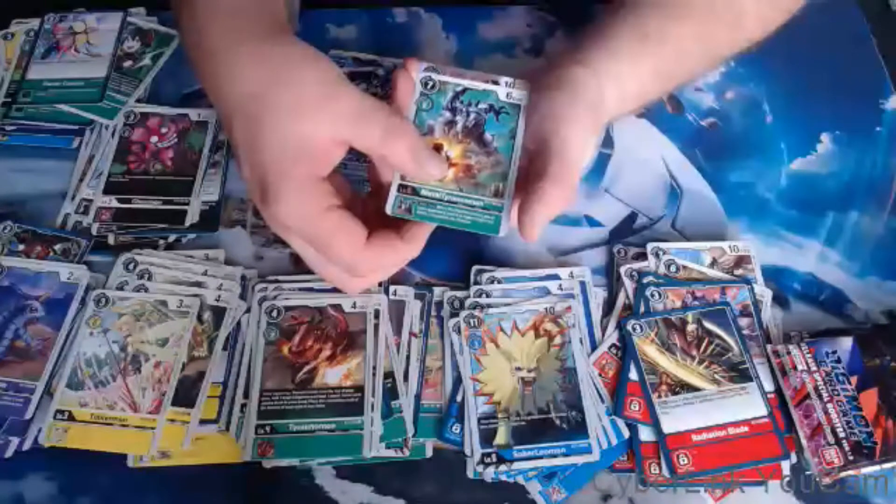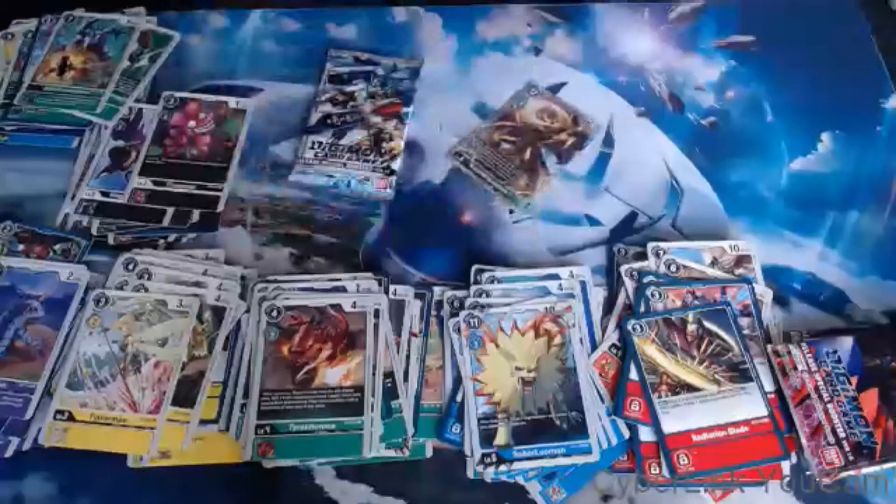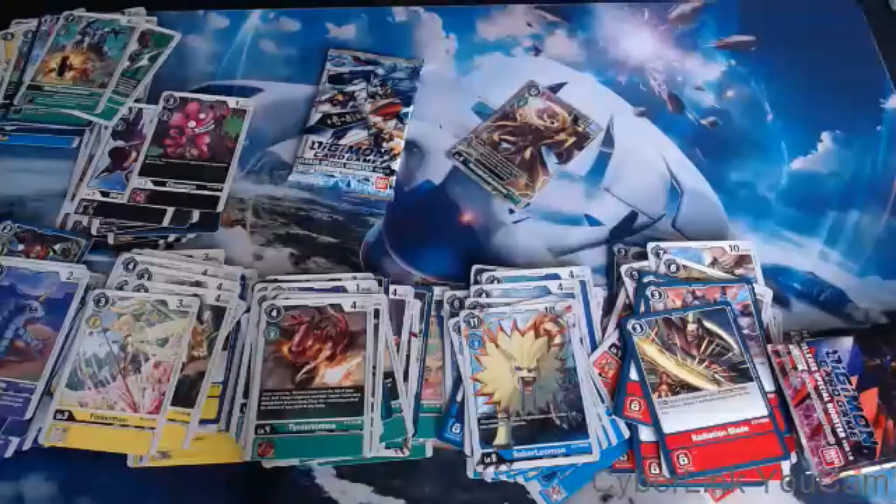Oh, something shiny again — this box is alright! HerculesKabuterimon — it's a good card for Green. I really should build Green — you guys are getting a Green deck profile sometime, I just can't give you a promise on when.